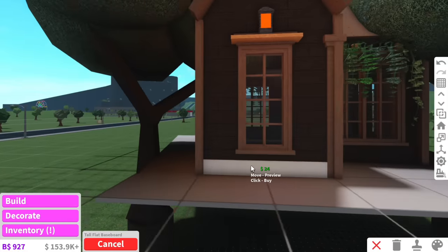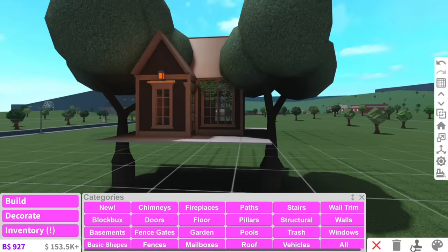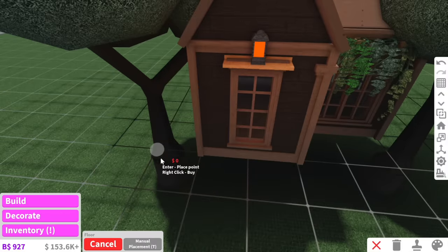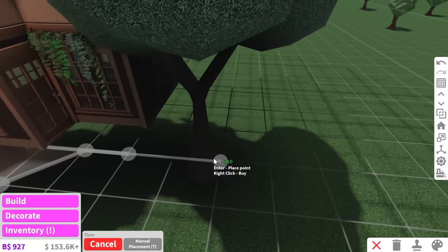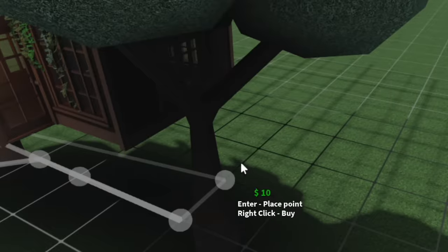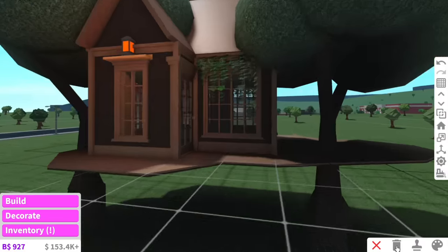Finally we just need a few wall trims to give this treehouse a little more depth. I think that's it for the outside - very, very cute. Now I want to add a balcony kind of surrounding the treehouse, and I also want the balcony going all around the treehouse.